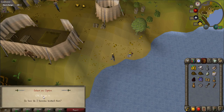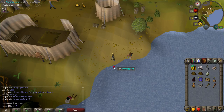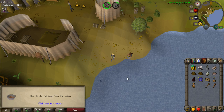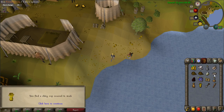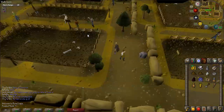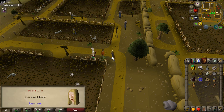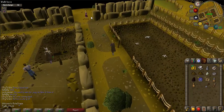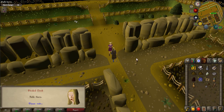Walk east to the water and click on the panning point. Someone will stop you — when prompted say 'So how do I become invited then?' You will give him the cup of tea. Click on the panning point again, and when your pan is full, left click on it in your inventory to search through it. You should receive a shiny cup. Afterwards, walk northeast through the dig site to find student number two, who is wearing an orange shirt — talk to him, then talk to him again to give him the shiny cup. Go west until you see student number three, who is wearing a purple skirt — talk to her, then talk to her again to give her the teddy bear.